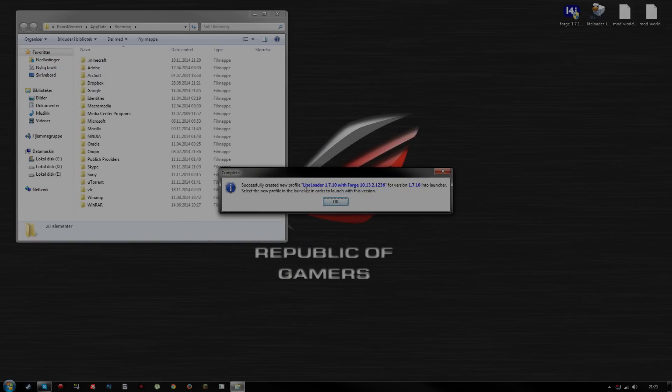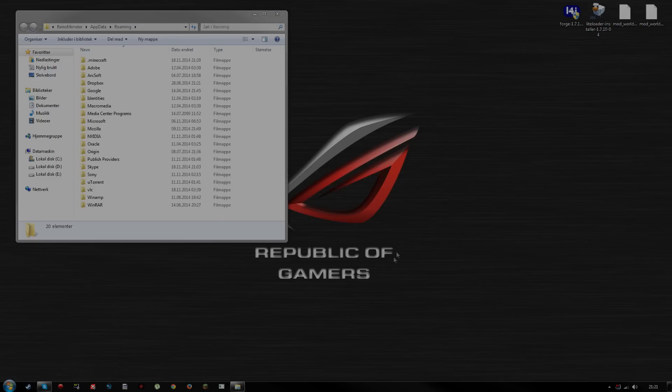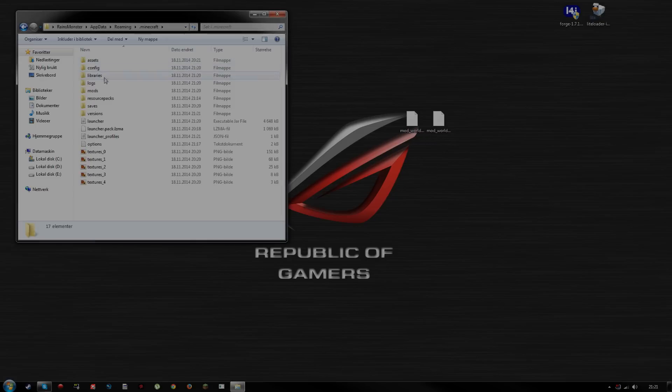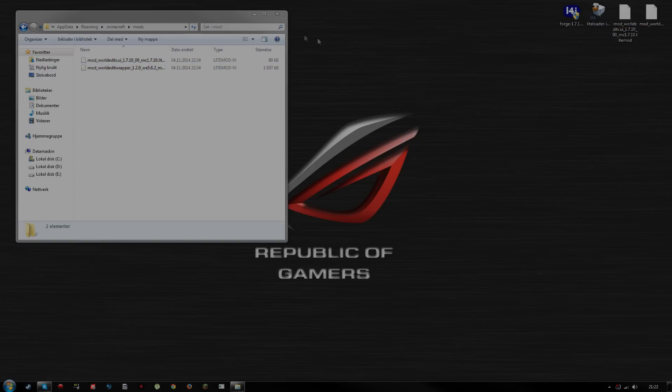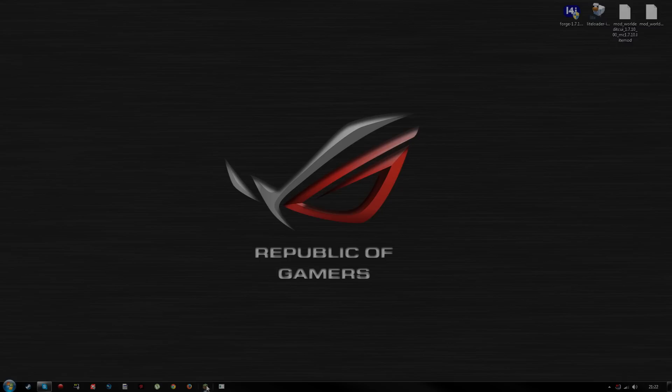It's creating a new profile: LiteLoader 1.7.10 with Forge. Once that's done, you'll need two jar files: WorldEdit CUI and WorldEdit Wrapper. Go to .minecraft, locate your mods folder — if you don't have one, right-click, choose New Folder, and name it 'mods.' Copy those jar files and paste them into that folder, and you're basically done.